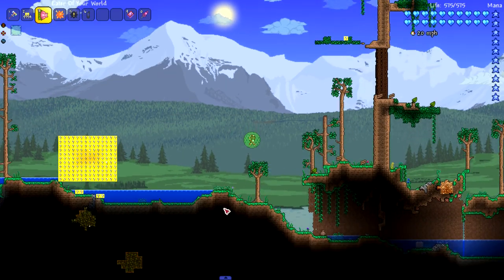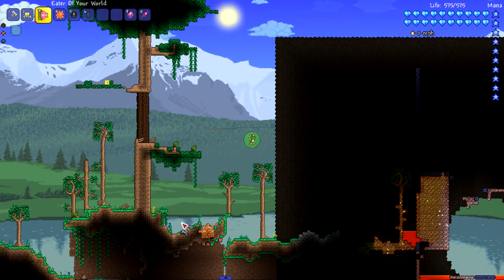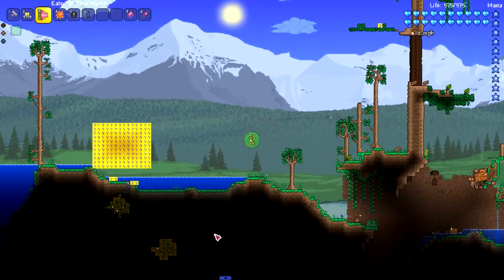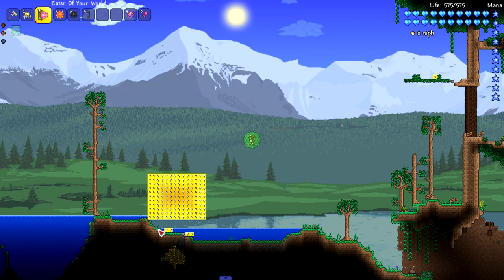Moving on - we're here with the mega bomb mod now and we're going to be testing the Eater of Your World. If you don't remember what this does, one simple click shoots out a Plantera head that literally eats your world. We're going to do the same thing here with the lucky blocks. We still haven't crashed yet - there have been a lot of mobs spawning and a lot of chaos but no crash.